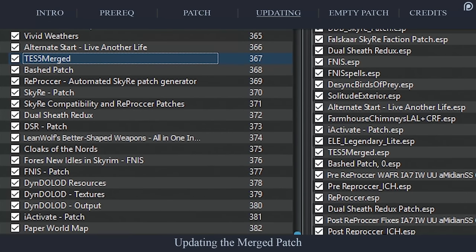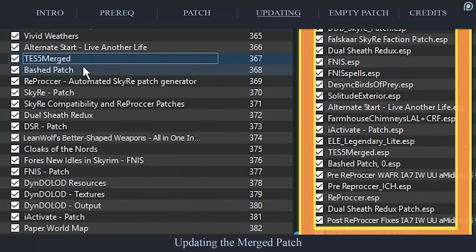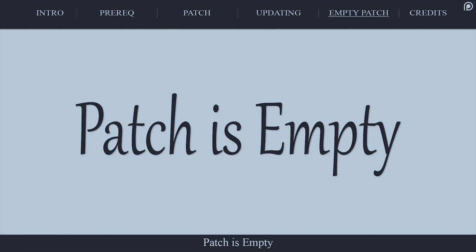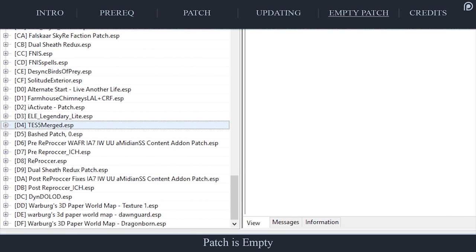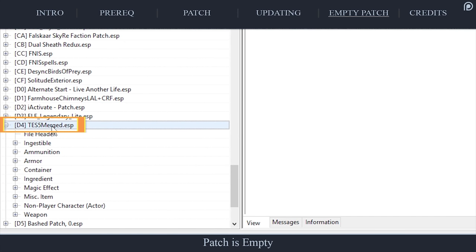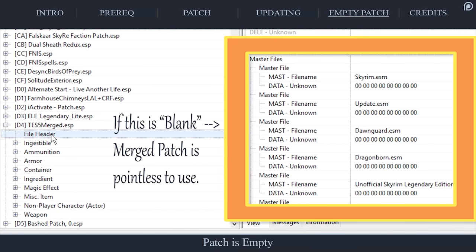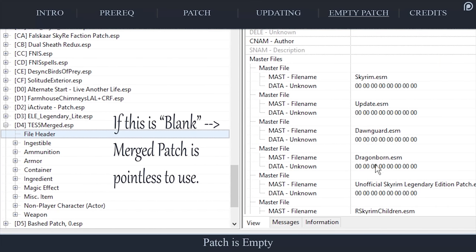If you add or remove a mod that has a plugin, you will have to go through this process again. Delete the merged patch and follow all of this guide's steps from the beginning, including the prerequisite section. If you create a merged patch and no records have been saved to it, it simply means that your load order doesn't need it. Within XEdit, expand the merged patch, select File Header — if there is no data in the Master Files section, go ahead and delete the patch.